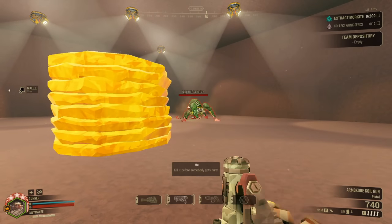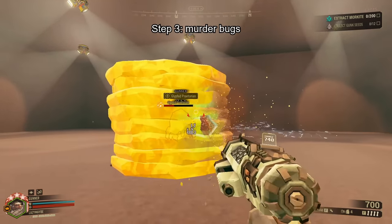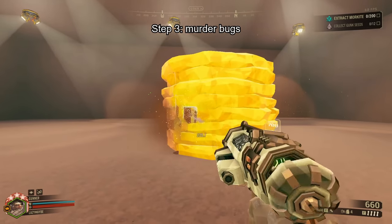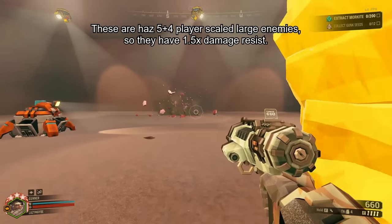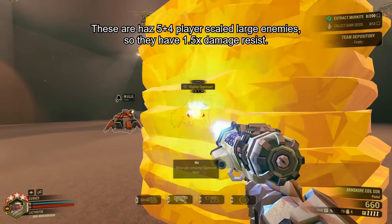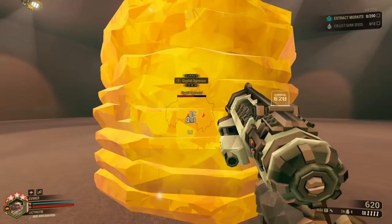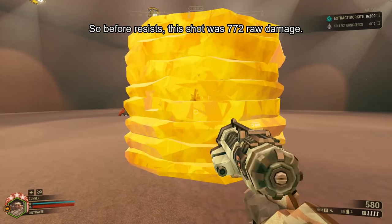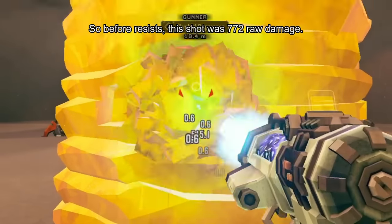Then, do huge damage to bugs from behind this wall at long range while ignoring all kinds of armor. If you want to extend this further, you can just repeat this platform stack more times and then shoot through multiple stacks at once for even bigger damage. This is probably only worth doing on elimination missions.